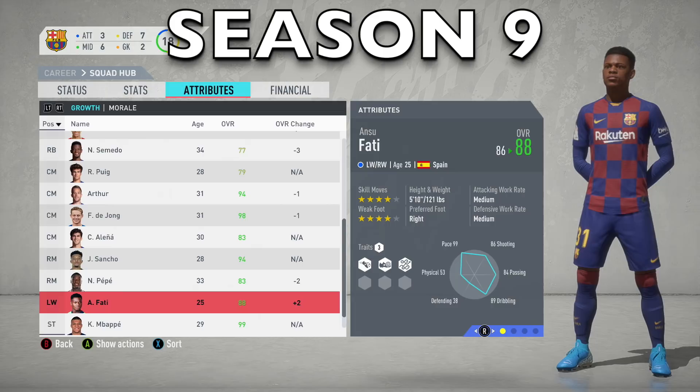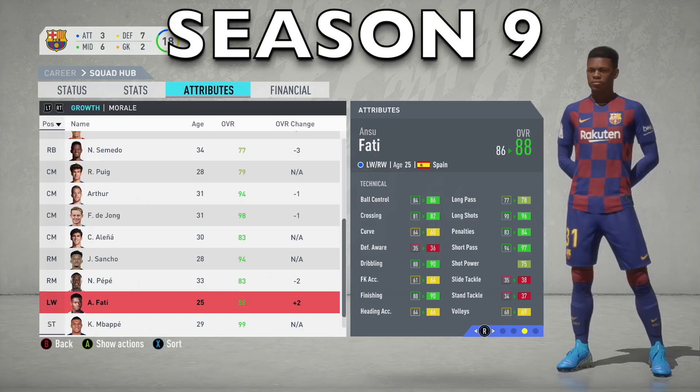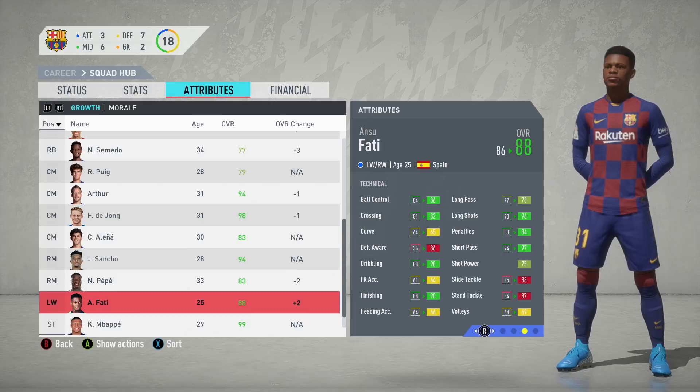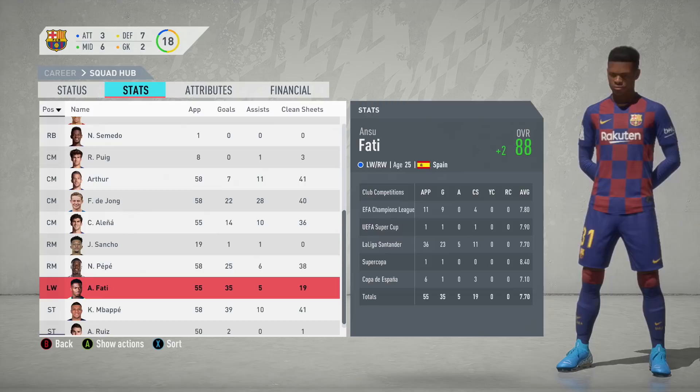More progress this season from Ansu Fati — at 25, we could say he's in his prime. He's gone from 86 up to an 88 rating. Reactions have gone up, strength up, composure up by 2, vision up by 2, and technical stats going up massively: finishing up to 90, dribbling up to 90, and long shots up to 96. This is what I call growth. Ansu Fati scored 35 times this season, 9 times in the Champions League — insane.